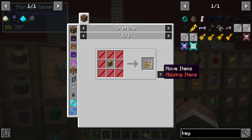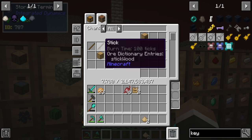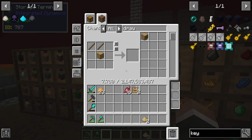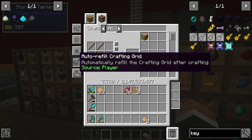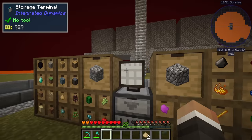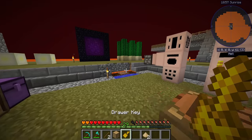It's interesting that it doesn't pull items from your inventory. I think that's to do with this toggleable option - right now it says auto refill crafting grid and the source is network. We can toggle this so the source is player, but that still doesn't work because we don't have sticks in our inventory. What we want is player comma network - that will try and pull any items required for the craft out of the network first, then look in our inventory. We just have to put the sticks into a drawer or the system and then we can craft.